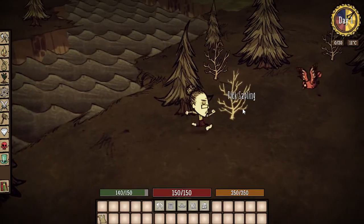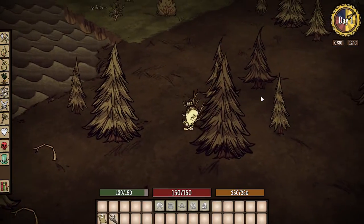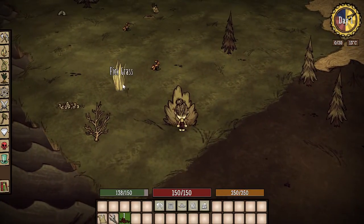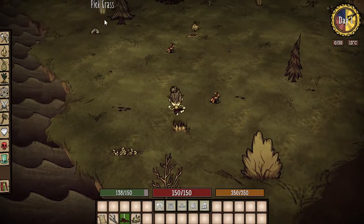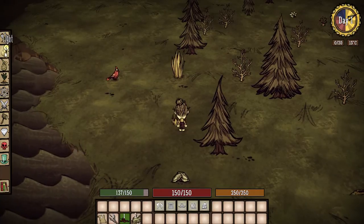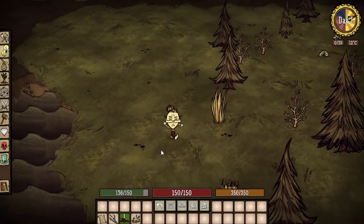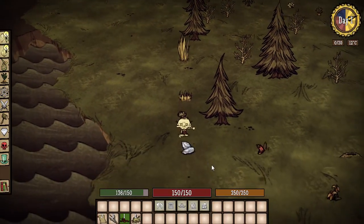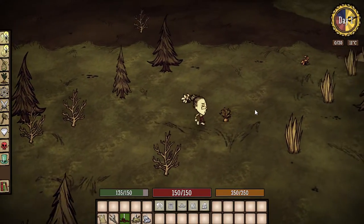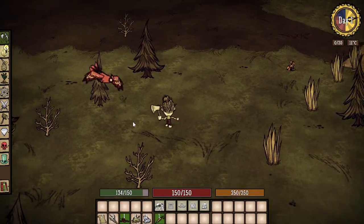Pretty cool — I really like her glasses. She looks like a librarian; I kind of like that librarian look. Let's pick up these berries too. We're gonna run out of food, so let's get some grass too, just so we can start a fire if we have to by nighttime. Now I can make a campfire — needs logs. I need to make an axe first. I completely forgot how to play the game. There's some flint — awesome! Let's get this flint, and some carrots, even better. Now I can make an axe.